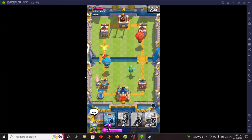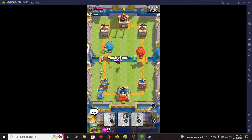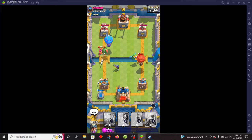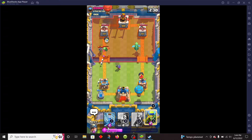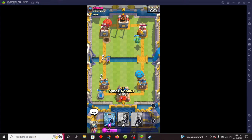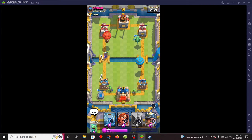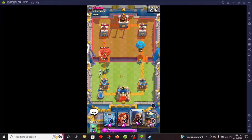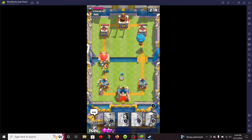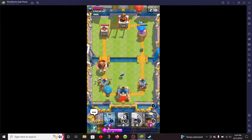Mainly focus on first defending, because they will eventually get overwhelmed — I don't care who they are. They eventually won't be able to handle all that you're putting out, because the Balloon just keeps spawning. It starts at 1, then goes to 2, then sometimes 3, but usually it doesn't get to that point because it's over by then.